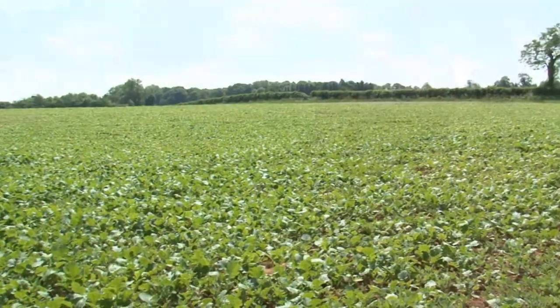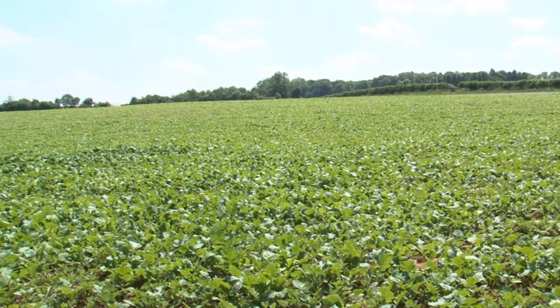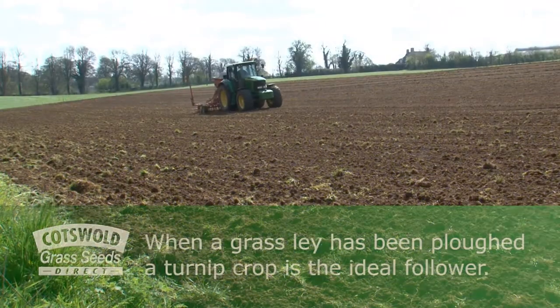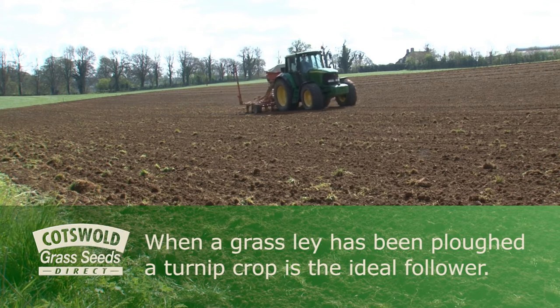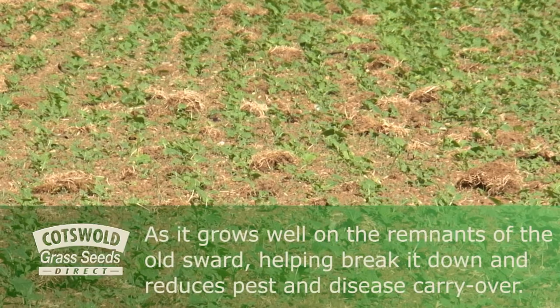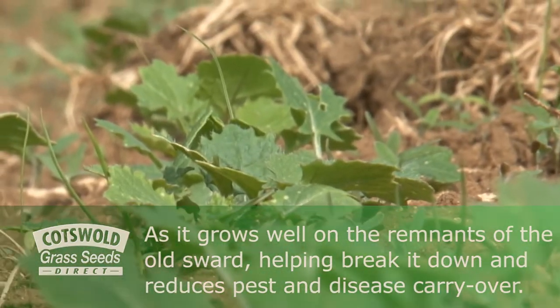Stubble turnips are best known as a catch crop planted after cereals, but can also be sown in the late spring after cereal rye or grass. When a grass ley has been ploughed, a turnip crop is the ideal follower as it grows well on the remnants of the old sward, helping break it down and reducing pest and disease carryover.